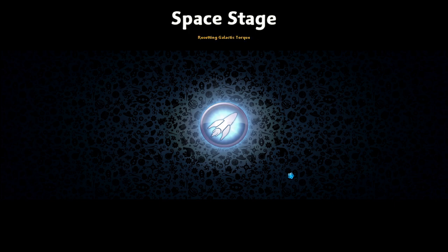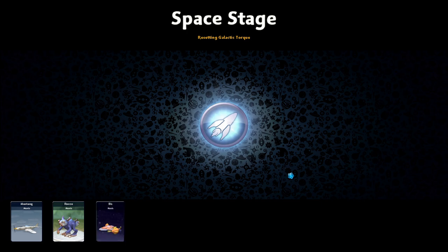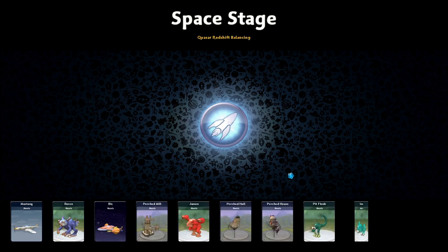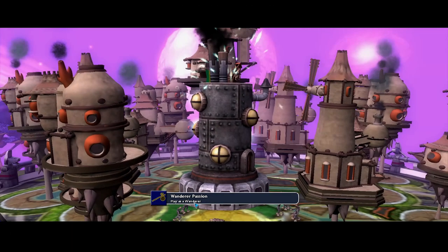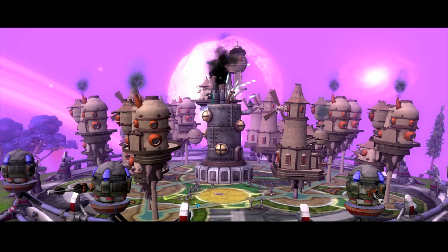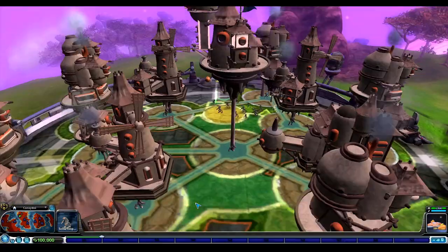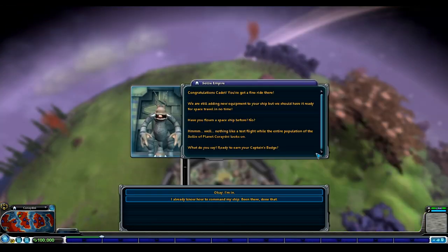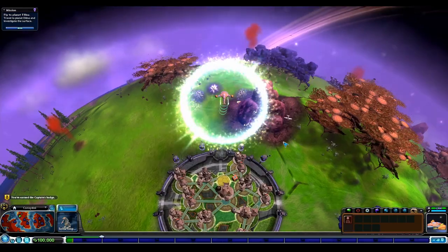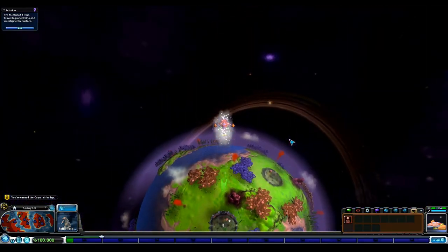The timing will start as soon as the cutscene — not the load screen — but as soon as the cutscene is done, the timing will begin. You always play as Wanderer because you're not allowed to have any consequence abilities, as those are from other stages. We want to just have stuff from space stage. So timing would start right there. Hit Y on your keyboard and just skip the intro tutorial cutscene.